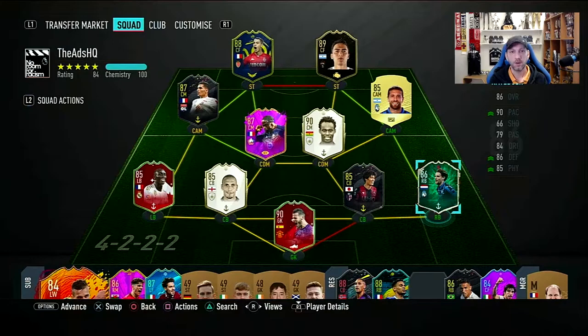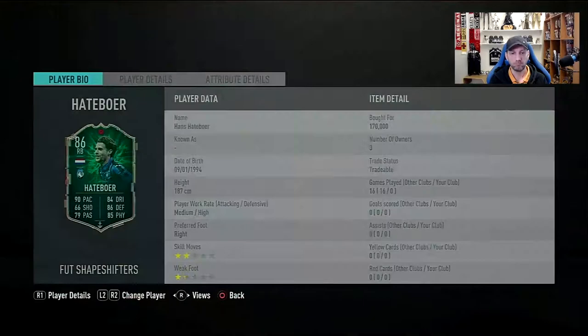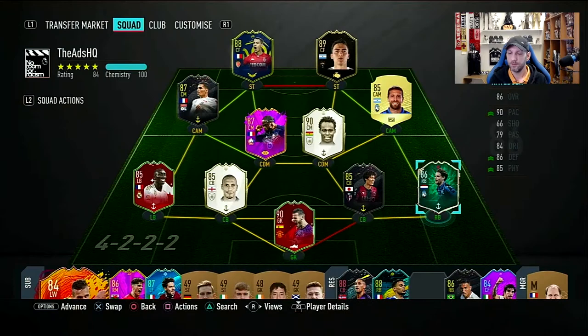Hello and welcome to a new player review. Today we're gonna have a look at another player from the Shapeshifters promo, which is gonna be the right back — his name Hans Hatteboer from Atalanta.